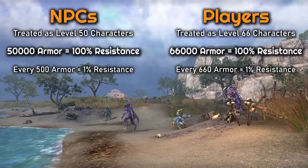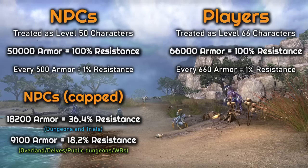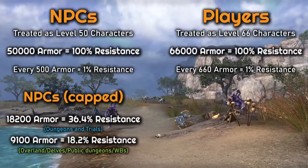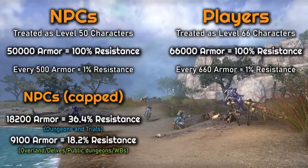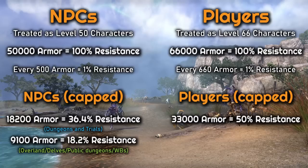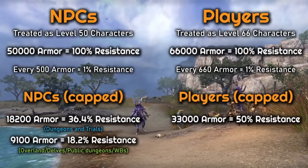That 100% resistance is theoretical because there are caps, so 100% resistance is never actually reached from stacking armor. For NPCs in dungeons and trials, the armor level is set at 18,200. For overland content — including delves, public dungeons, and world bosses — it's only half that at 9,100. Knowing 50k would be 100%, you can calculate that 18,200 armor is 36.4% resistance and 9,100 armor is 18.2% resistance. For players, the hard cap is 50% resistance from armor, meaning you need to build up to 33k armor to reach it. Anything above 33k will not add extra resistances against NPCs and is essentially a wasted stat.